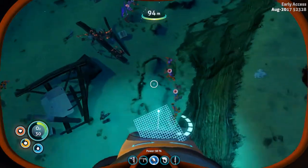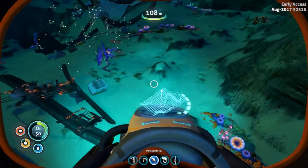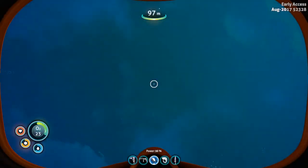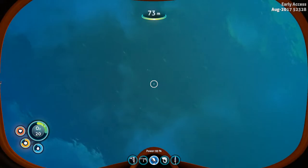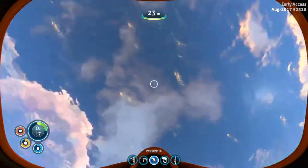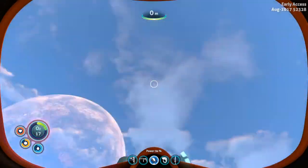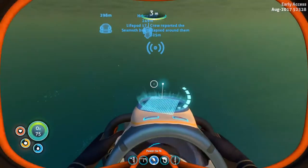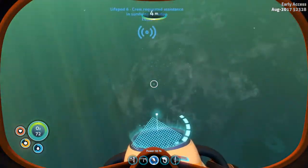The radiation suit blueprint spawns automatically after the Aurora explodes, so you get it automatically. I'm also going to try something on this episode — because of how deep it's starting, we're going to need to get to some of these wrecks over here in the... I can't remember the name.